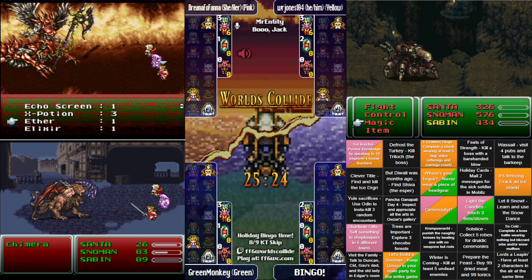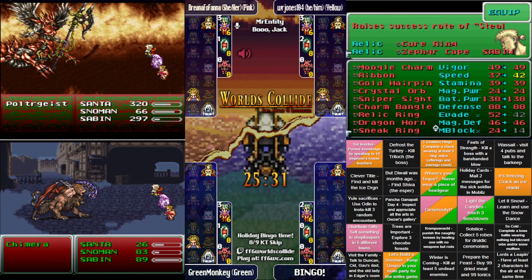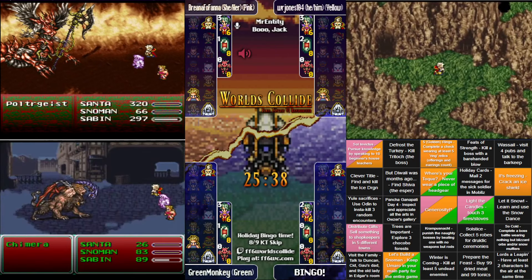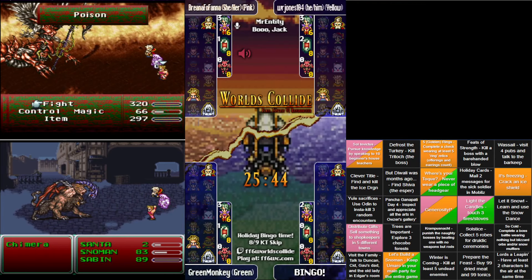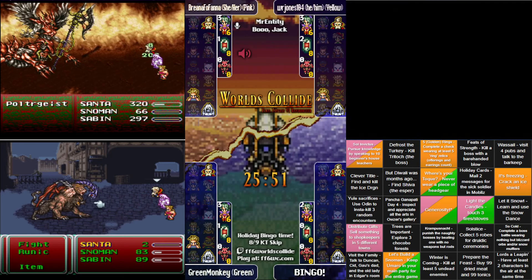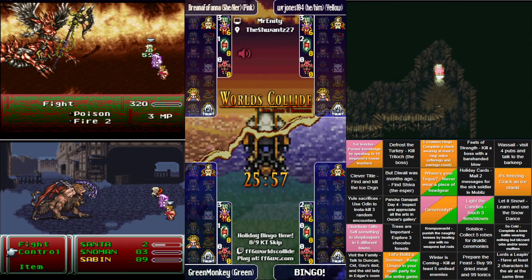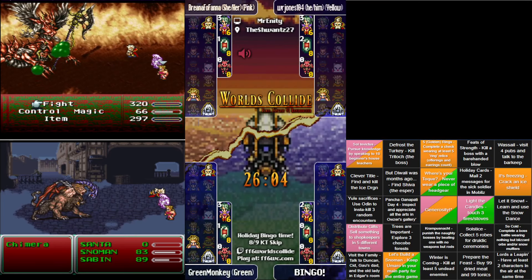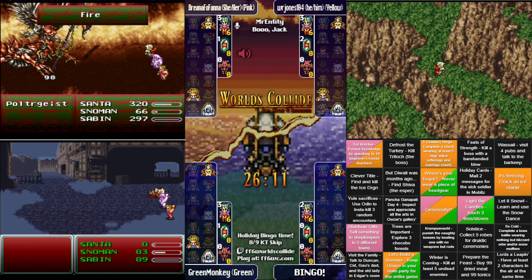Brie doesn't appear to be pulling out the Stop spell — I think she's realized that with all her elemental resistances, it would take a pretty unlucky combination of moves to actually lose to Spicy Chicken here. It's just a matter of the fight taking a little longer. The Ice Shield she picked up is on Umaro, so she can't use it — unfortunate, because that would cut the length of the battle in half. Green Monkey gets through his Chimera fight and is in one of the optimal spots to grind.